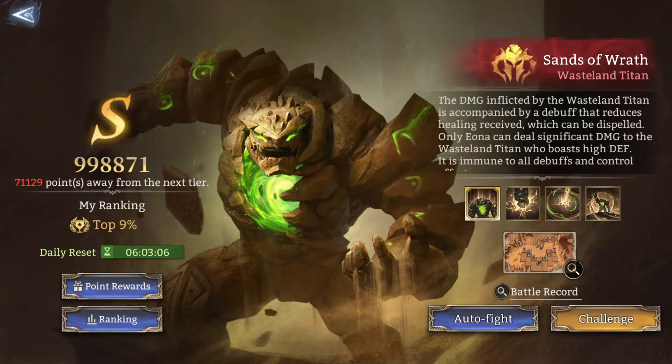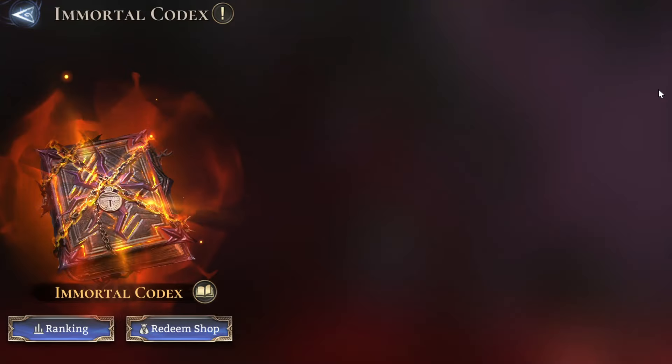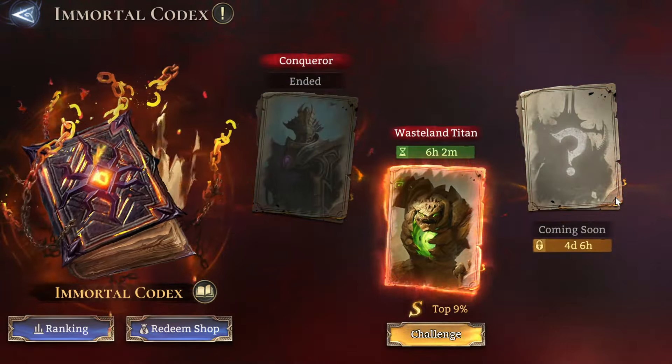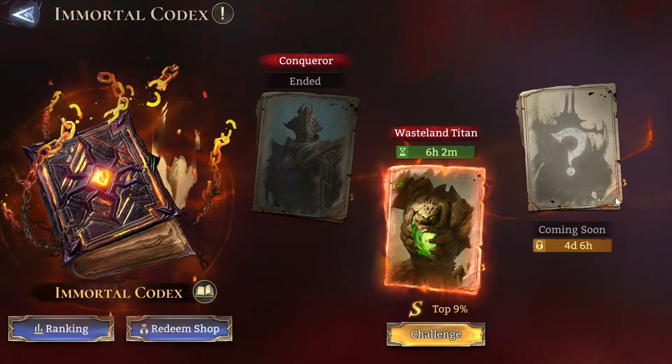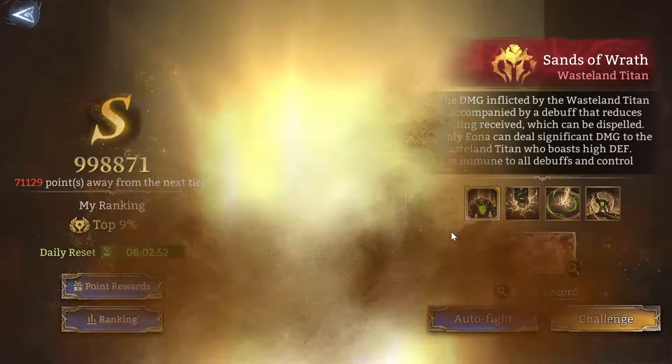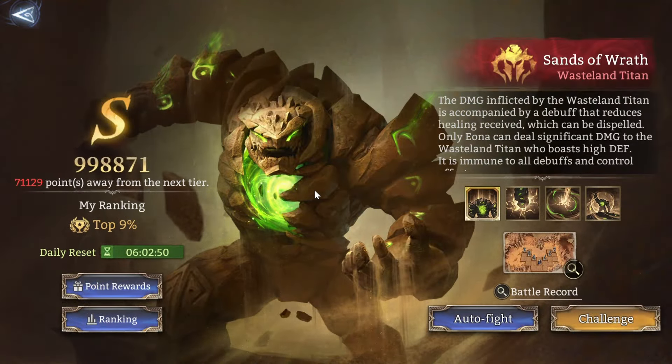This new boss, the Wasteland Titan, is the second in the Infernal Codex so far. I'm not sure what the third one is — I don't have any information on Forerunner, although this has already happened there. The Conqueror has just ended, and it's Wasteland Titan. This one is really interesting — definitely my favorite of the two so far, and the one I'm by far better at.